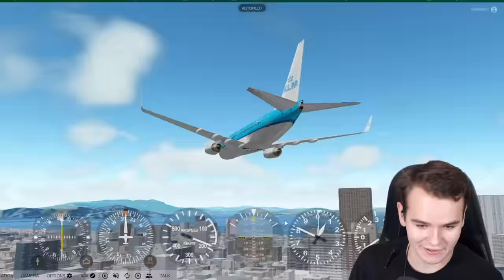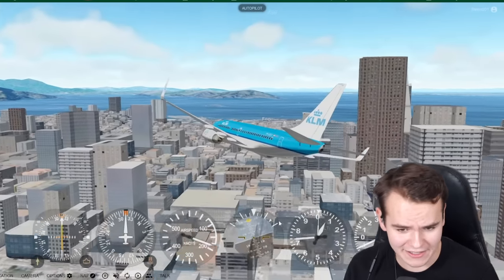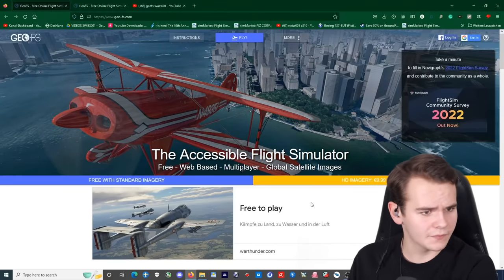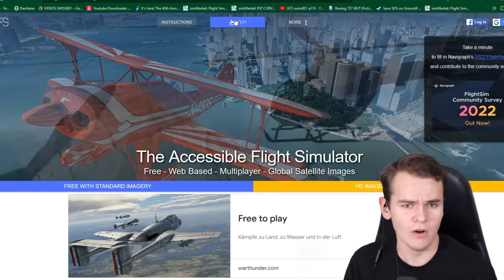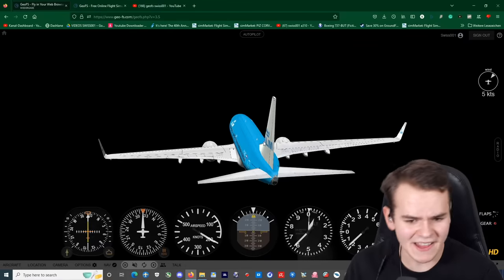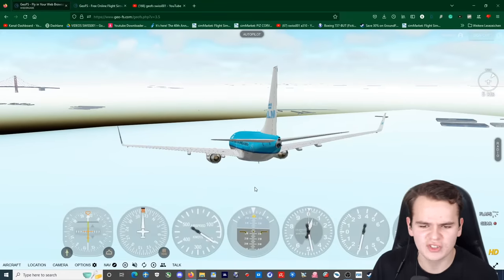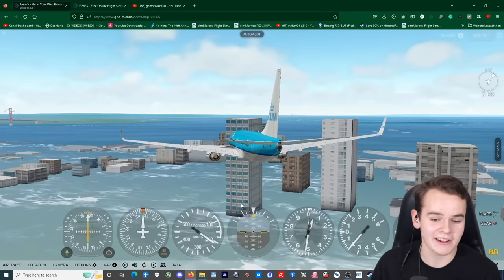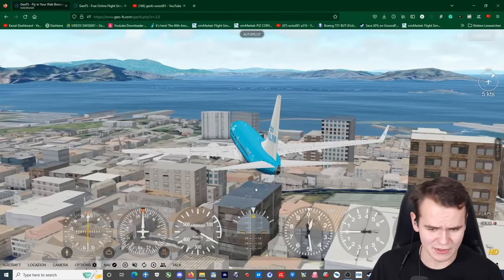This is running in my Firefox, and it's quite ridiculous. We are running maximum graphics, and it doesn't work all too well. I just closed the tab — that's something that can happen. That's kind of what GeoFS is problematic at, and that is smoothness. It's not a Microsoft Flight Simulator that is so shiny and glossy. The loading times, especially on my PC, kind of seem to suck.